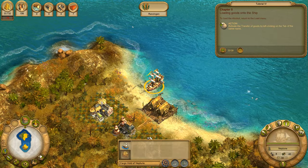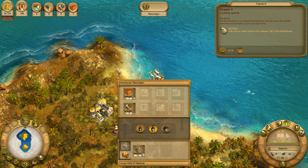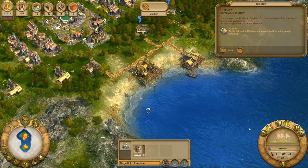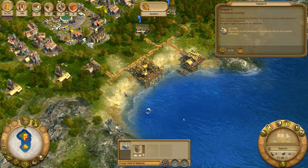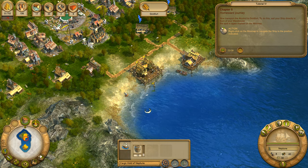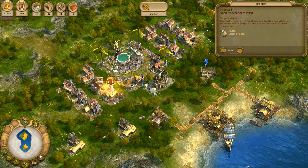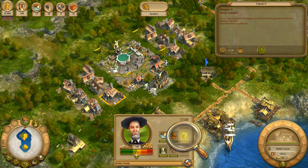To load the alcohol in the warehouse – excellent! As the alcohol is now aboard the Neptune, you can now transport the alcohol to Goldford. To do this, sail your ship directly in front of your warehouse. The spot is again marked on the minimap. Right-click on the minimap to steer the ship to the position indicated. After an uneventful crossing, you have now arrived in your home port and can unload. Congratulations! As you can see from the display, the shipment will gradually satisfy the need for alcohol.